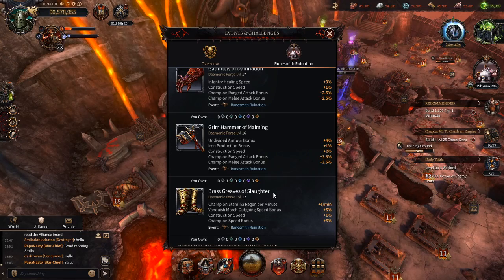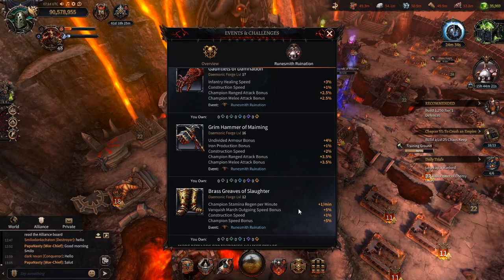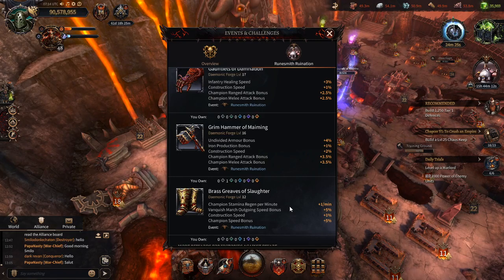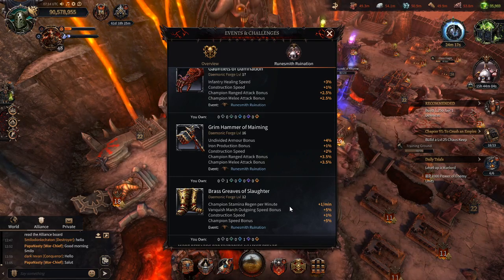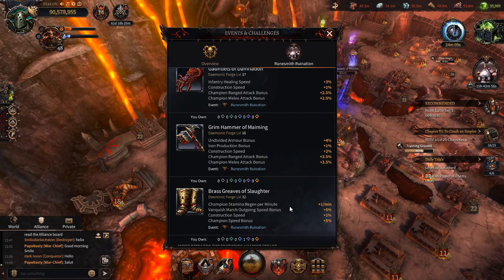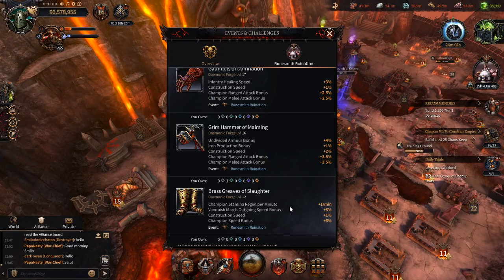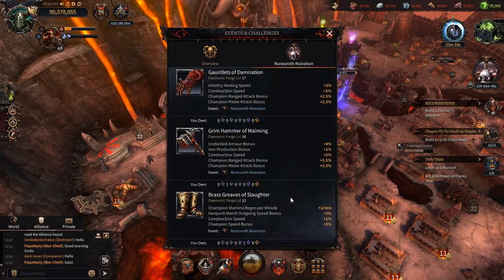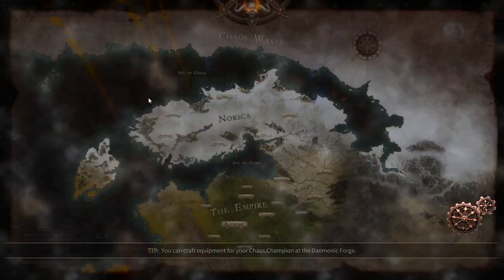The main item you want to craft is the Brass Greaves of Slaughter, mainly because it gives plus one stamina regen per minute, which is insanely good. It is the only place in the game, aside from your talent spec, where you can get plus stamina regen. Stamina regen helps you kill foes which give you materials to craft more items and experience. You also get 10 experience for every one stamina spent, modified by your Chaos War Shrine, so it might actually work out to 15 to 20 experience per stamina spent — and experience is a very useful commodity. Craft the boots and try to upgrade them as much as you can.